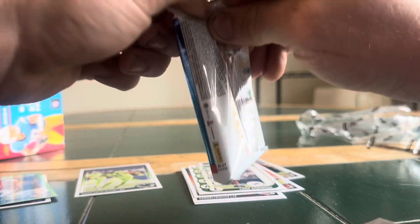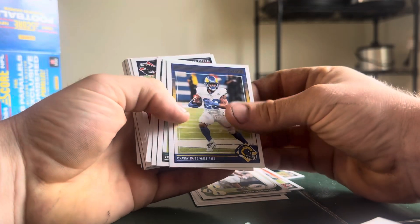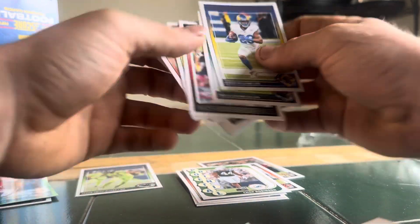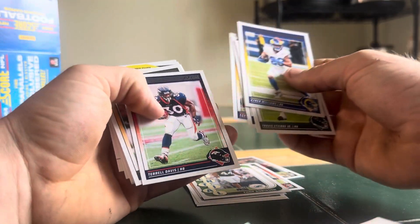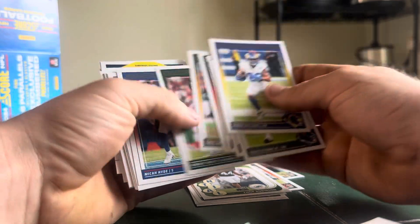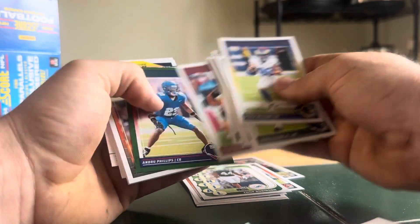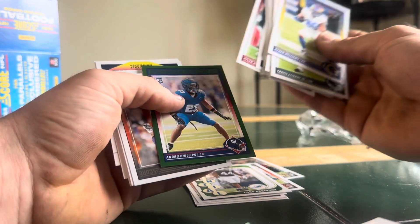See if we can get some more good packs like that. I know we get a guaranteed numbered card out of these, so that should be cool. Kyron Williams. Travis Etienne. We'll just kind of fly through the base here, unless we got somebody that I like. Andrew Phillips — green, that's like one of your green parallels.